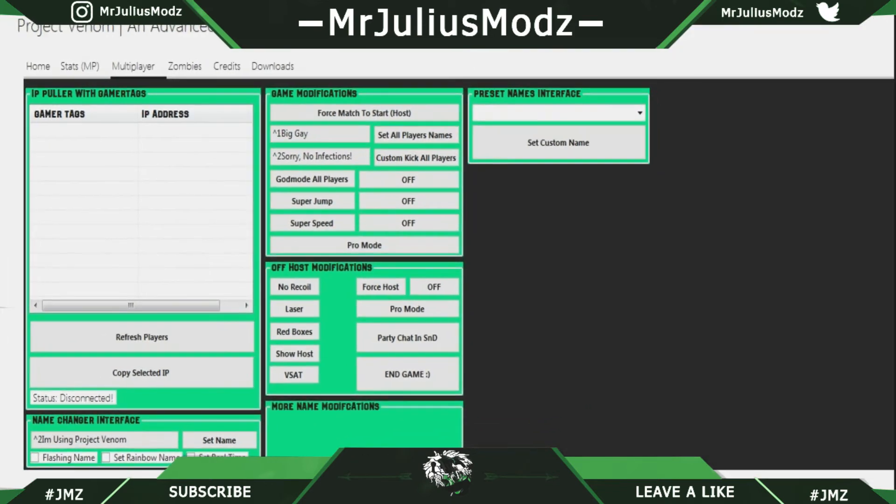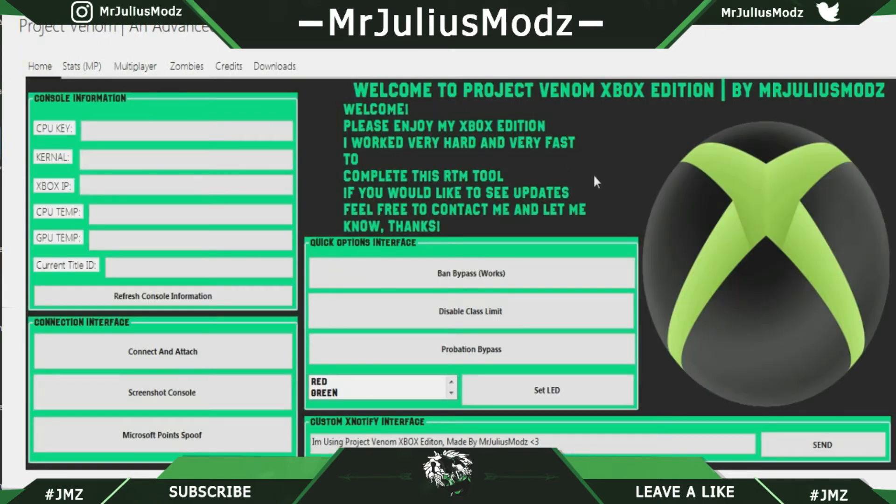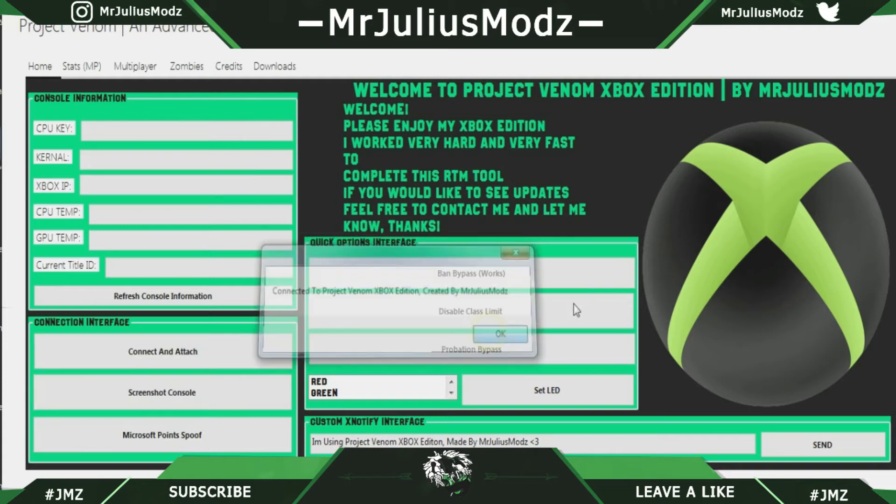There's a custom loading splash screen for this tool. It didn't show up because it was on my other monitor, sadly, but when you open the tool there will be a splash screen that shows the Xbox icon you're seeing right now. It will have a little loading bar, and once it loads up it'll show you the main screen where you can connect and attach.